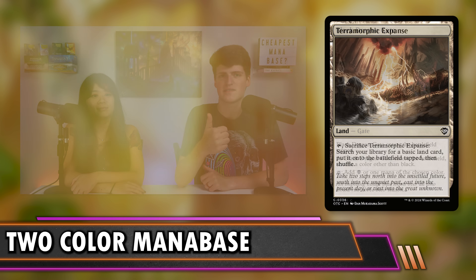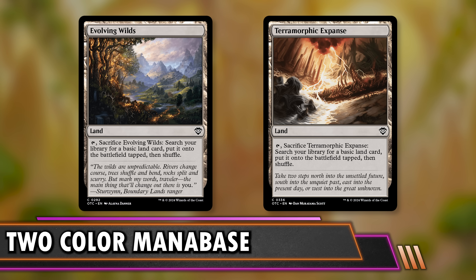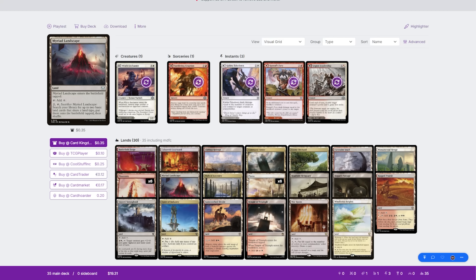Lastly, Terramorphic Expanse and Evolving Wilds — in two-color decks, these aren't good enough. Where they shine is in three or more colors where they represent a bigger choice; in two colors they're barely better than a basic land. Unless you have landfall synergy, skip them. There's a two-color example manabase on screen right now, and it's on Moxfield. It's now time to move on to three-color manabases — this is where it starts to get tricky, but yes, you can still build a great three-color manabase for $20 or under.